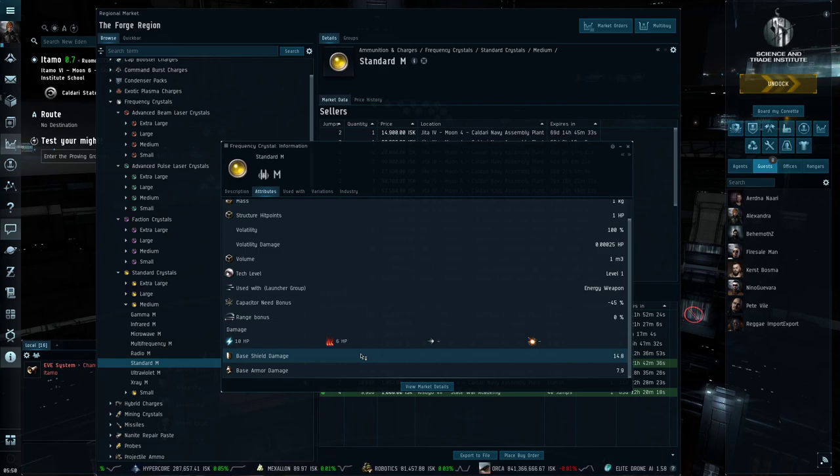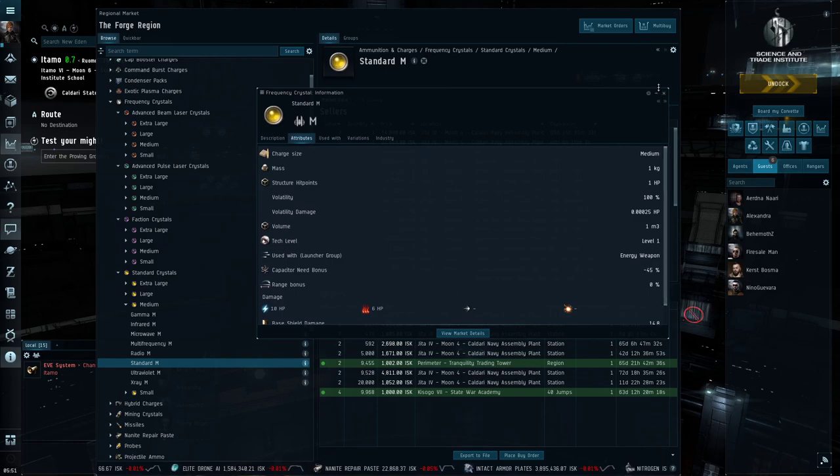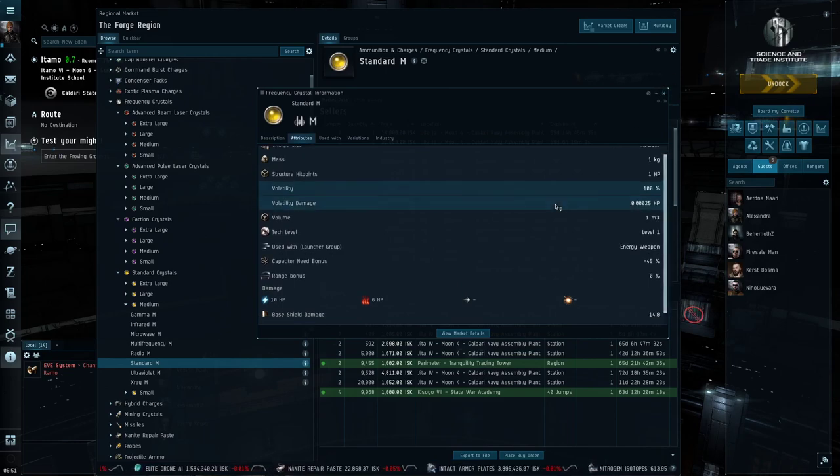Thermal damage can be resisted — a lot of times the overall resistance of both shields and armor can be higher — and shield ships tend to use at least one invulnerability field which also gives increased thermal resistance. But by and large, against every other ship in the game if you don't know exactly what you're fighting against, you're going to do fairly well with thermal. There are edge cases such as Minmatar Tech 2 ships that are specifically resistant to this damage type, but overall it's a good damage type when you're not sure what you're fighting.